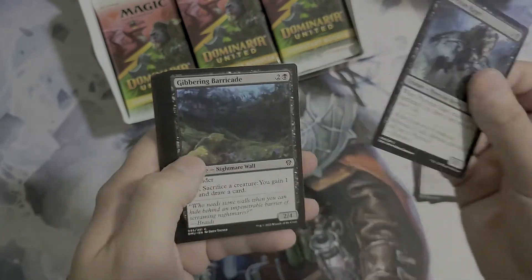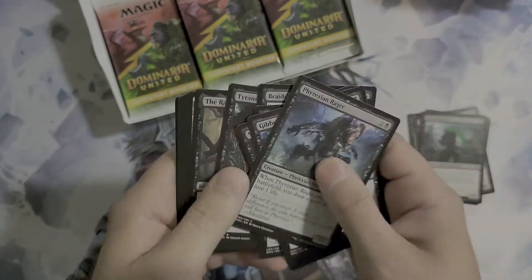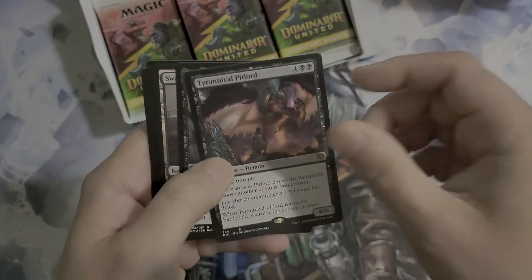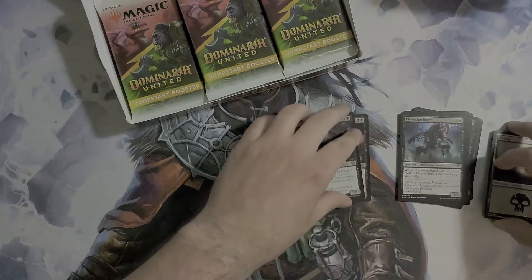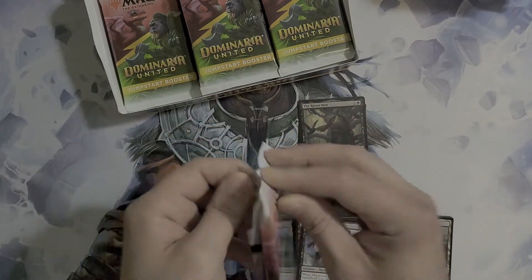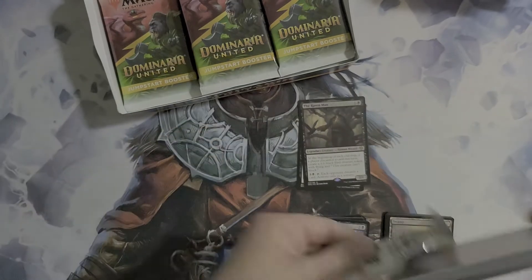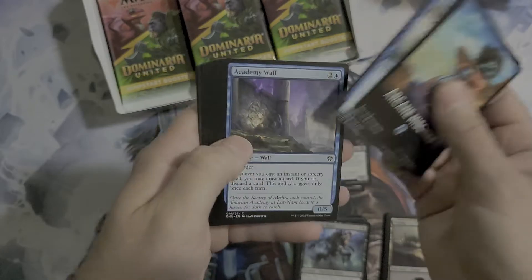Alright, this is going to be a little bit different than how the other ones are set up — got a cut down in there. We got Tyrannical Pit Lord and we have the Raven Man, and then we have our lands. We're going to split this up a little bit: commons, uncommons, land, and then we're going to have our rare pile. Alright, we got the Arcane Mischief for our theme.